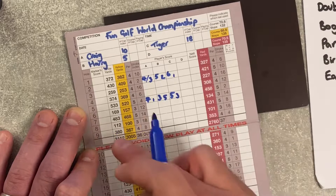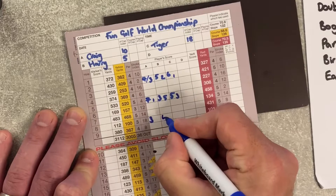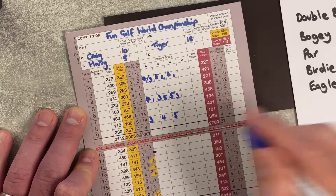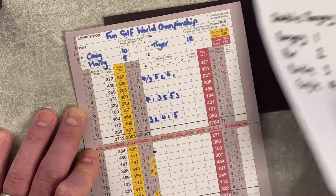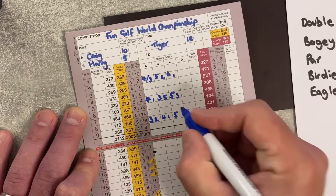Next is the eighth hole, which is stroke index 18, so only Tiger gets a shot here. I score a 3 — quite like par threes — and that's a par so two points. Harry gets a 4, a bogey with no shot, so one point. Tiger gets a 5, a double bogey which would normally be zero, but because he gets a shot on stroke index 18 — his last shot — it turns into a bogey, which is one point.